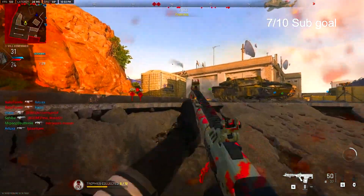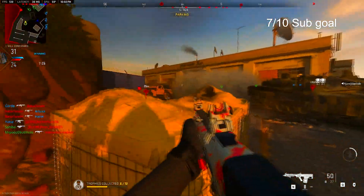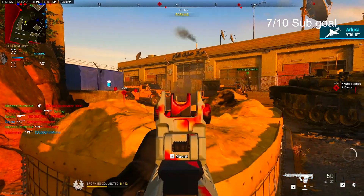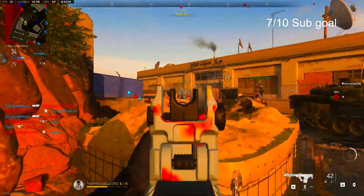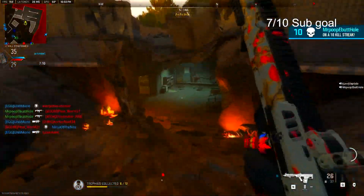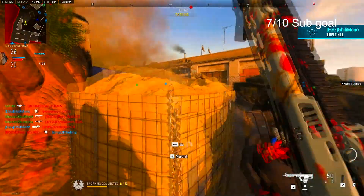I go back to this part of the map and just try to work them. Getting them spawning inside this building at Dome is pretty much what you want to do — it's just traditional spawn trapping, like Modern Warfare 3 days. Dome was actually created in Modern Warfare 3. If you know, spawn trapping them at V-Flag has always been the traditional spawn trap for Dome.